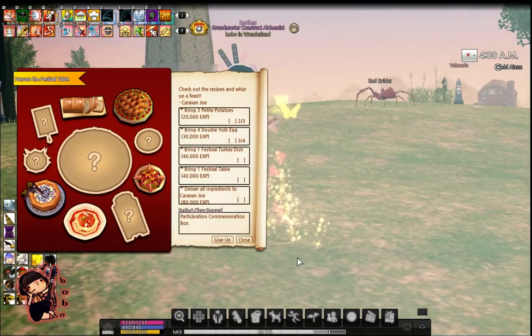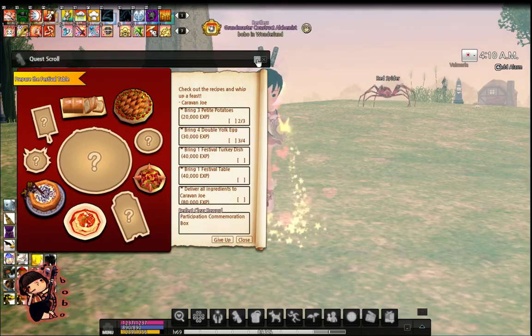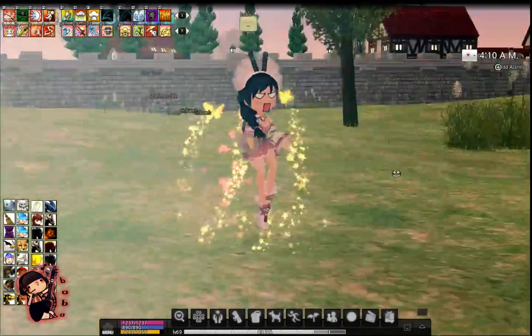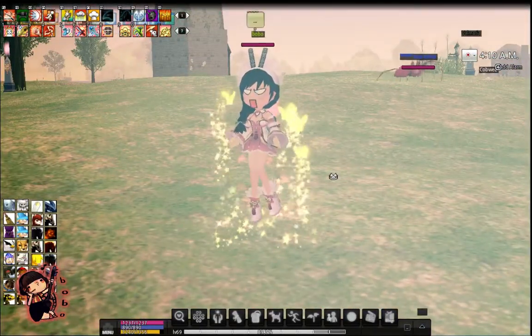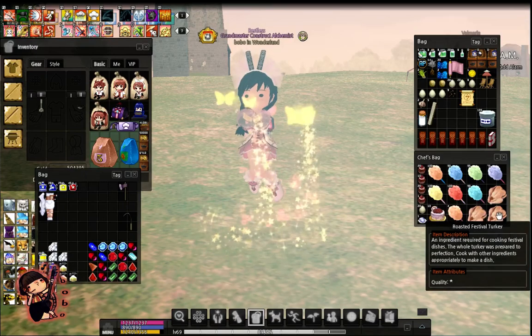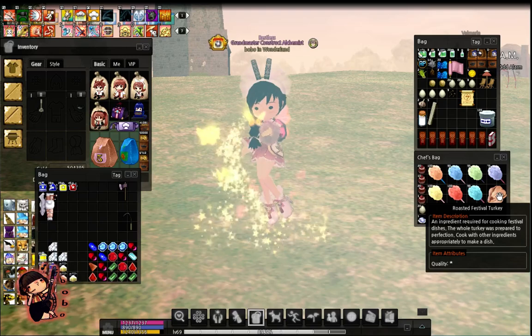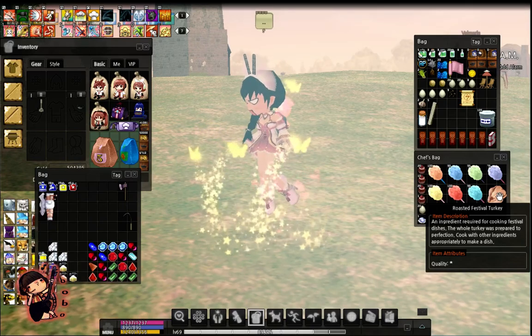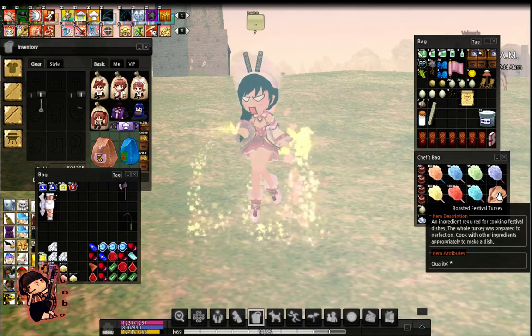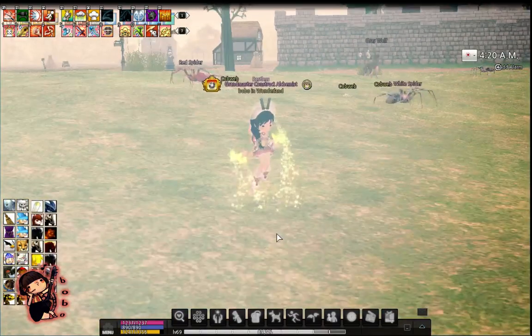Basically there are several things you have to get for Caravanjo, and one of them is the turkey. They're called roasted festival turkeys. They're not the same turkey that drop from random mobs — you actually have to get them from a specific turkey.